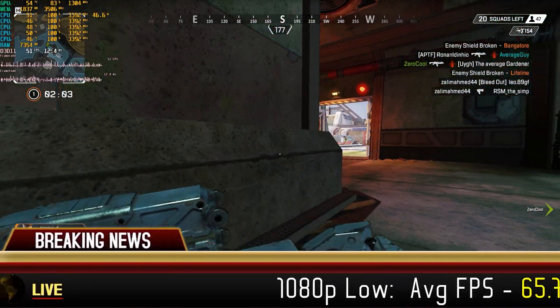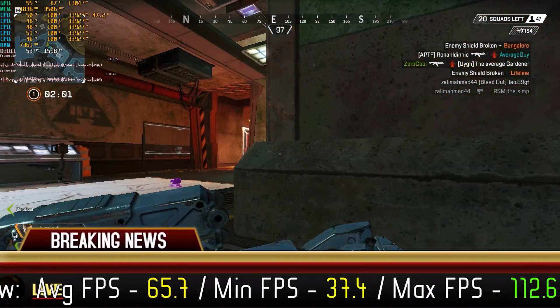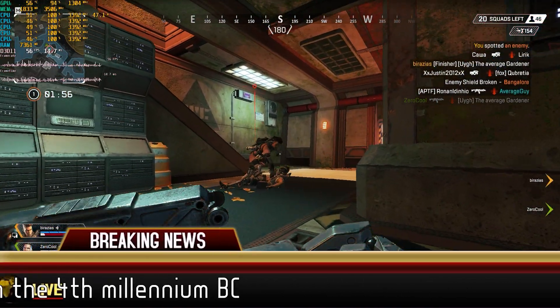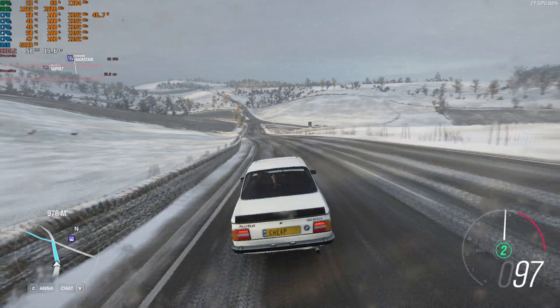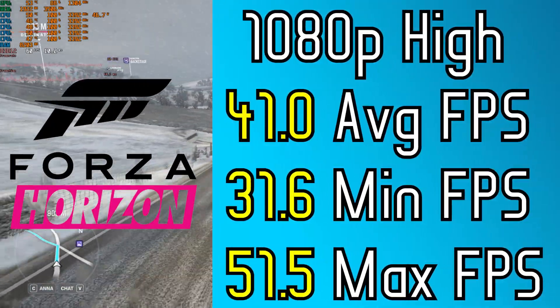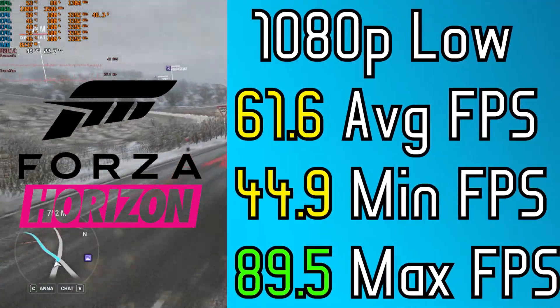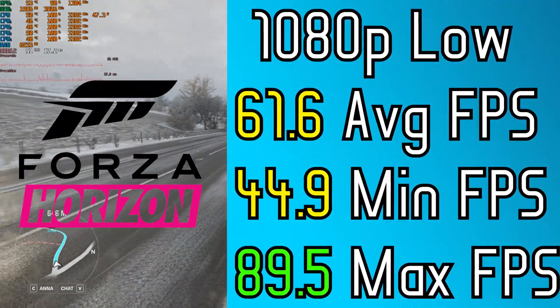At least Apex Legends ran okay — not that people care about it. On Forza Horizon 4, we were bottlenecked by the CPU pretty seriously, but still managed to get decent benchmark results on 1080p high and 1080p low settings.